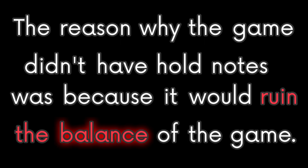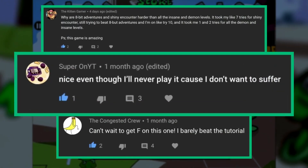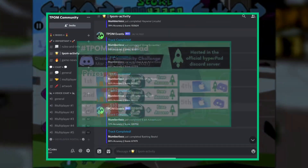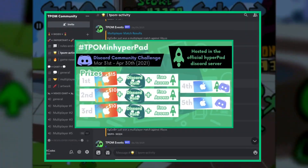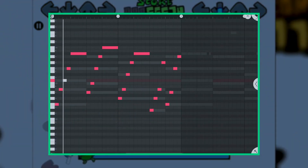The reason the game didn't have hold notes was because it would ruin the balance. A lot of people were already complaining about how hard the game is, and at the time — because a community event was going on — implementing hold notes would have been tedious and would only hurt the playability and reputation of the game.